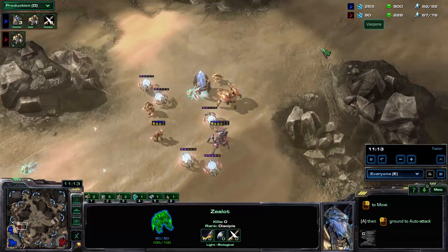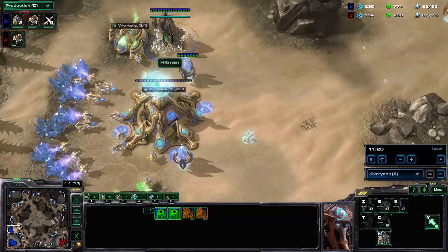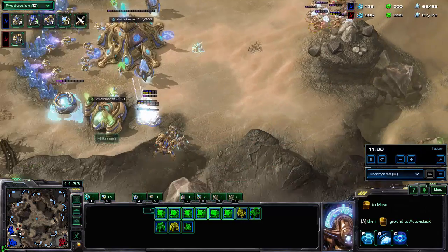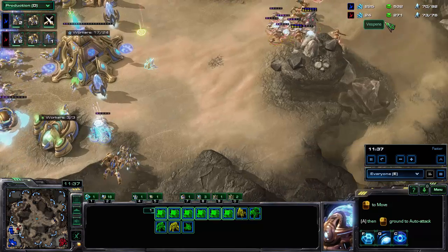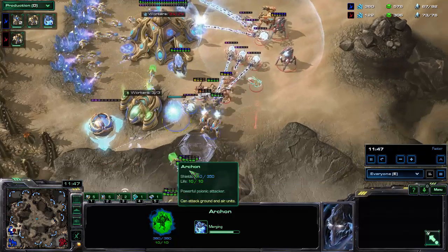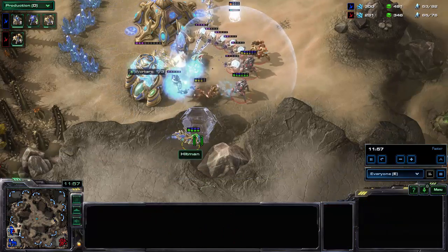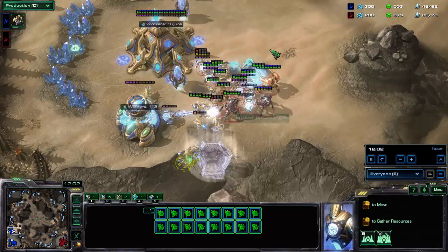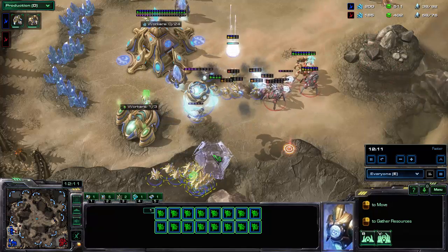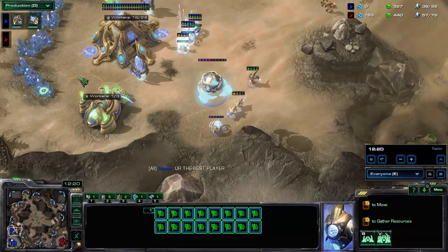Another immortal is coming up, but without any backup army it can't do much. Why does he only have two warp gates on two bases? That makes no sense at all. He over-committed a little on the Dark Templar rush. An Archon is coming in, but he's really not building any army and that's going to cost him dearly. Another immortal goes down — a great force field on the ramp blocks the backup probe army completely out of the fight, and there are no reinforcements from the high ground.